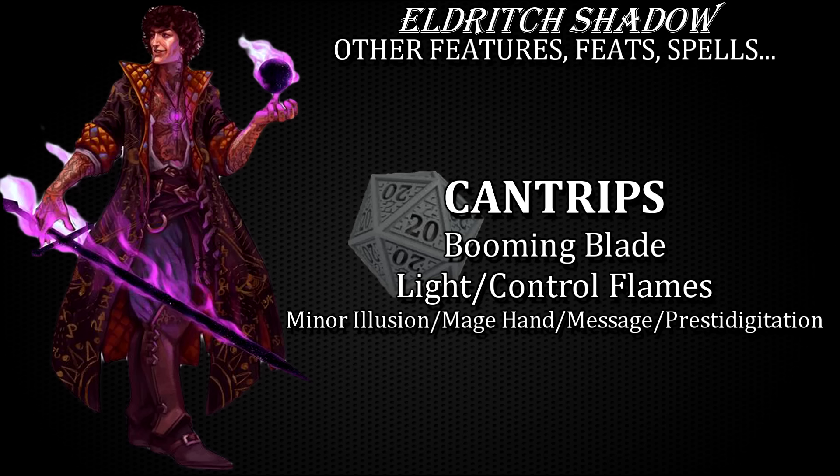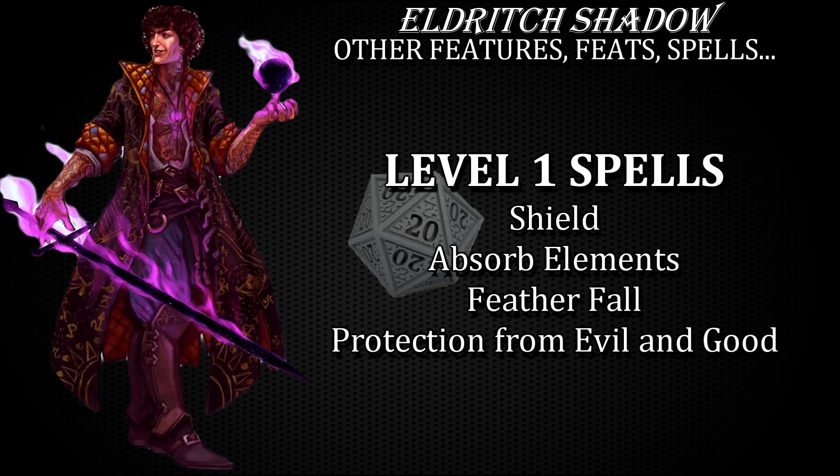Besides the booming blade cantrip, light or control flames cantrips will allow you to see better, while the usual go-tos like minor illusion, mage hand, message or prestidigitation can be picked at level 10. For level 1 spells, shield and absorb elements are a must-take. For your non-evocation, non-abjuration spell I'd take feather fall, though you can probably manage without it. As a fourth level 1 spell, I'd go for protection from evil and good — it's a cheap and effective defensive layer against most of the usual hostile creature types.